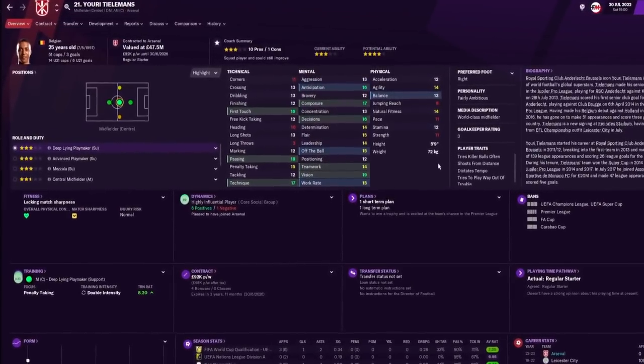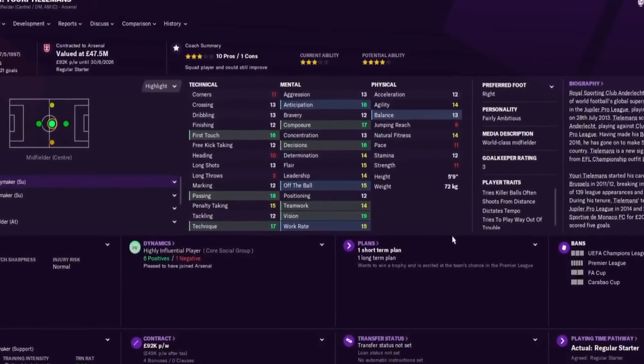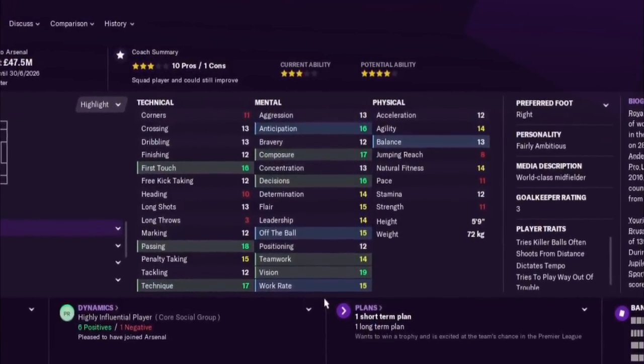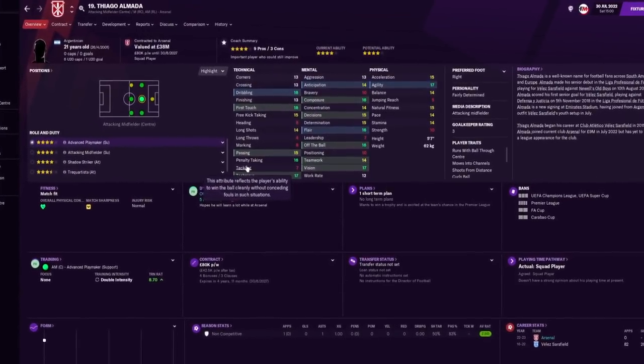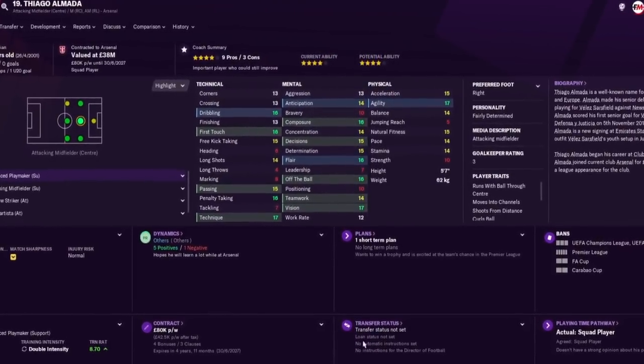Tielemans' physical attributes aren't the greatest but he has fantastic mental attributes, decent technical attributes — good passing, technique, first touch, and excellent vision. We're now stacked with playmakers: Tielemans, Gonzalo Villa, and Thomas Partey. His current ability is three stars with potential to rise to four stars.